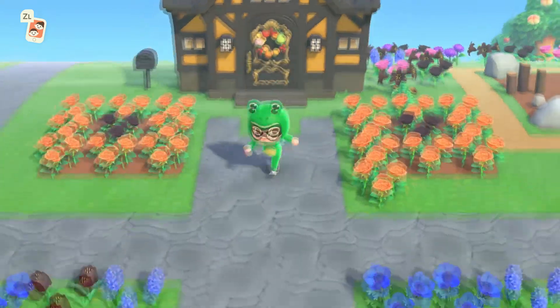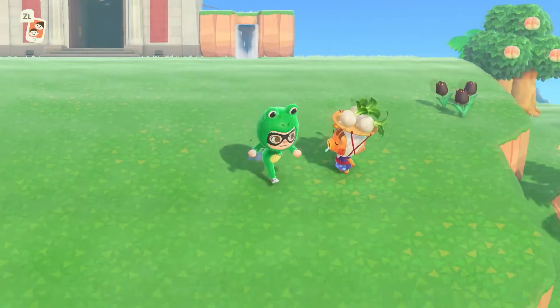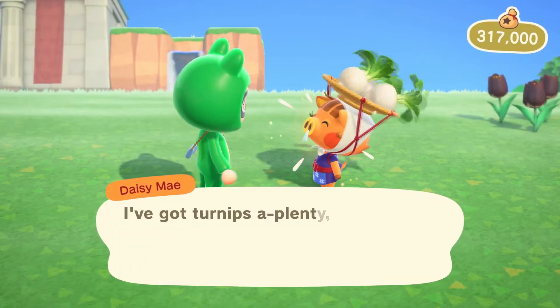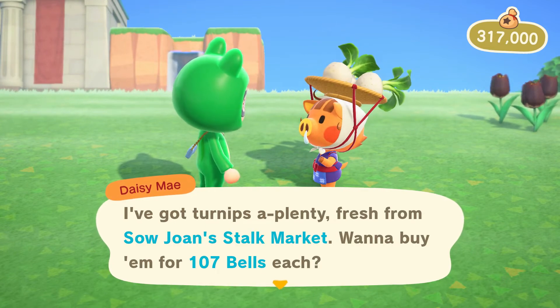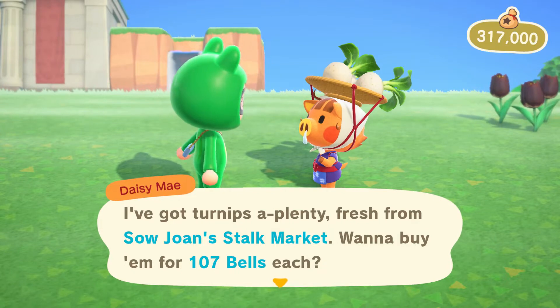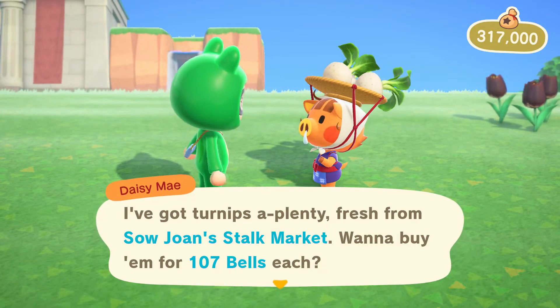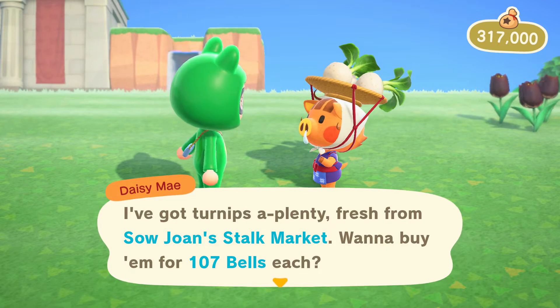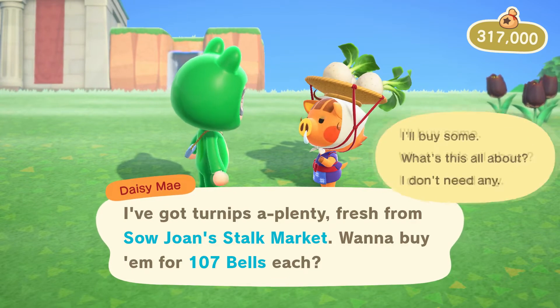Now the next thing we're going to do is find Daisy Mae. Oh there she is - found that pretty quickly. So you're going to talk to her. $107. So you're going to put that in your Sunday's price - $107. And I think it's pretty much always the same percentages: fluctuating 34.6%, small spike 25.9%, large spike 25.47%, and decreasing 14.8%. From my experience these percentages have always been the same if you start off with no for first time buyer and 'I don't know' as your previous pattern.